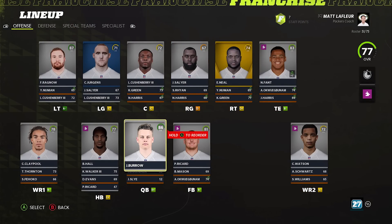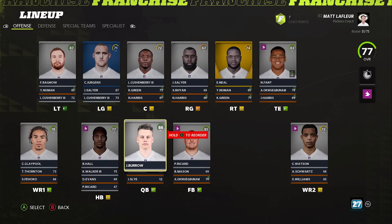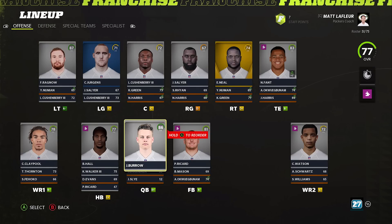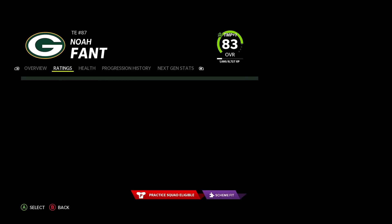How is Joe Burrow not a superstar X Factor? I guarantee — and I never do this — he's going to be better than star dev in the next Madden, and I mean at the launch of Madden. That would be very contradictive of what they set him at. Noah Fant is a guy you almost always want to aim for in your fantasy drafts — he's just such a freak. Super fast, pretty damn good catching out the gate, only 23, pretty tall and big.